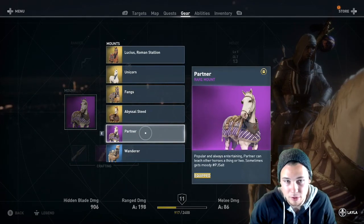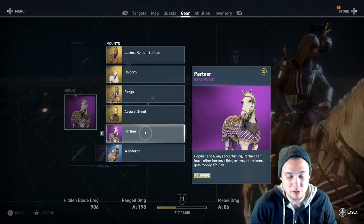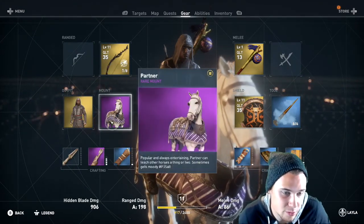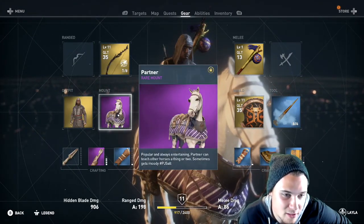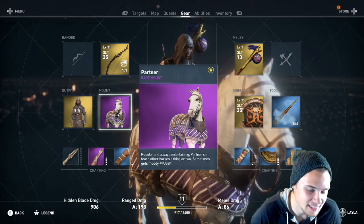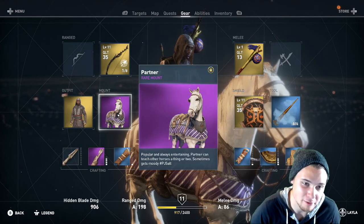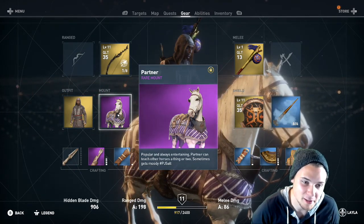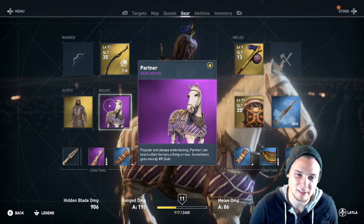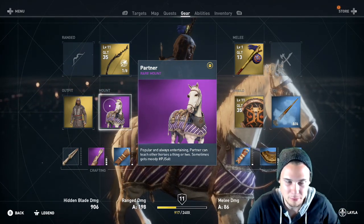Also notice that Partner is not a legendary mount — he is a rare mount, and I think that's really funny because most of the big rewards we've gotten so far have been legendary rewards. But because the horse's name is Partner and it happens to be a Twitch reward, I'm thinking that they made it rare just so they would have a purple color to represent Twitch. Even the horse's outfit is purple, so it's just like all purple for Twitch.